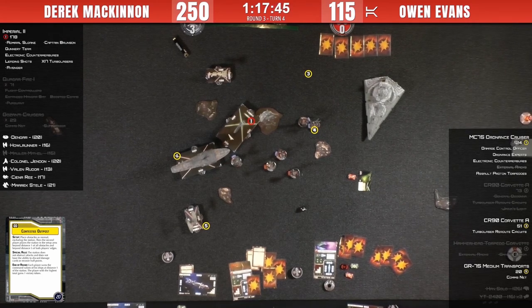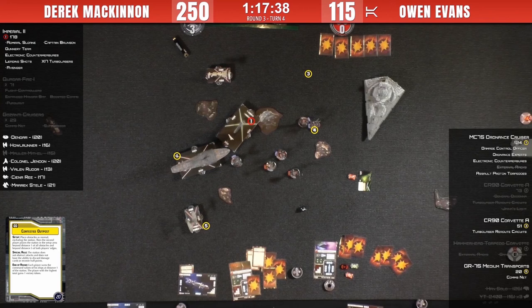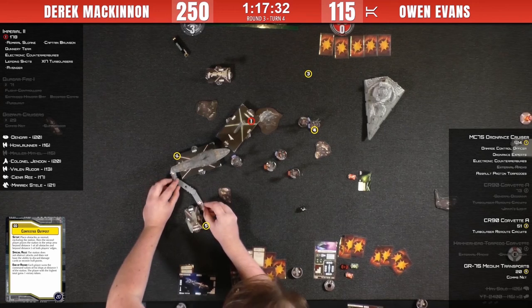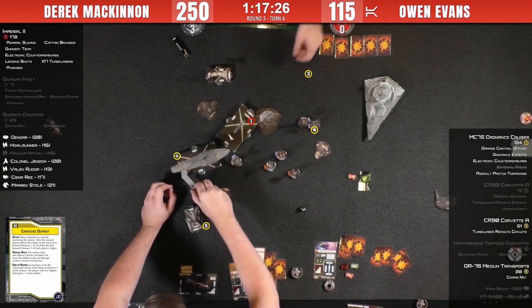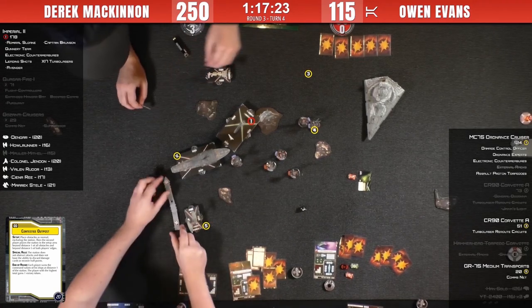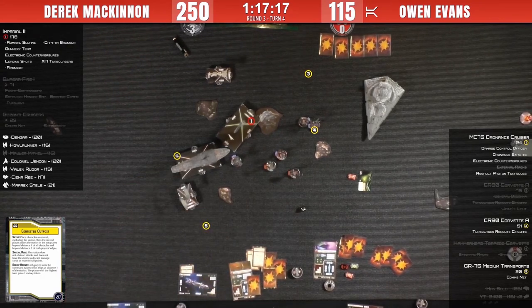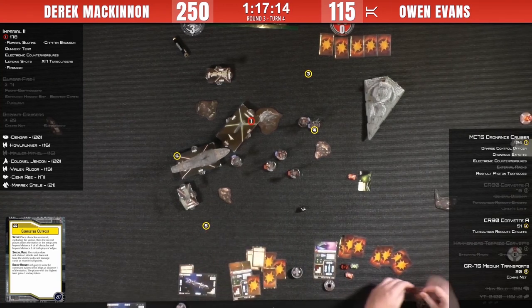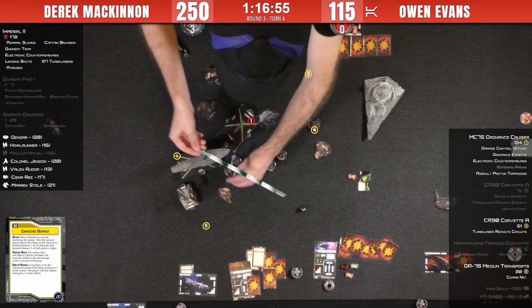A bump occurs with the transport — it takes a damage. There are some squadron activations to handle. It all comes down to one roll now. Owen's chances are slim — he can mathematically do it but he's got to get through Brunson and the brace token, which has ECM, so Derek's guaranteed to use it. Nav on the MC75 — actually that was a repair token passed from the GR-75 last turn, but it is a nav command for the MC75.